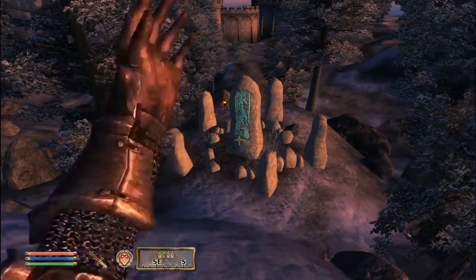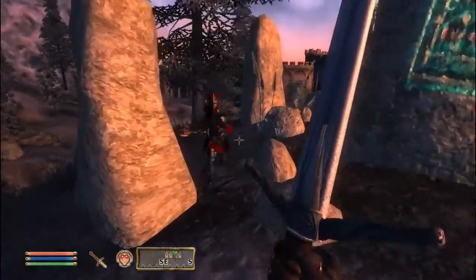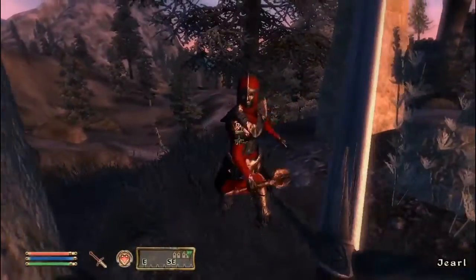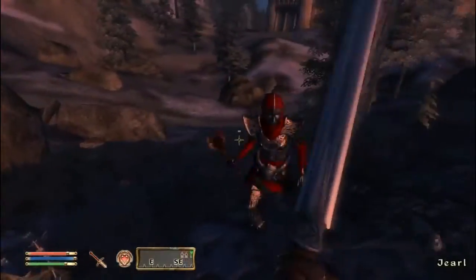You'll know they're there when you see someone by the runestone. Now, if you want, you can activate the runestone and it'll give you a bound dagger. I don't activate it because I don't want that dagger — it only lasts temporarily, and if you equip another weapon while using the dagger, the dagger will disappear and you'll have to go back to the runestone after a day.